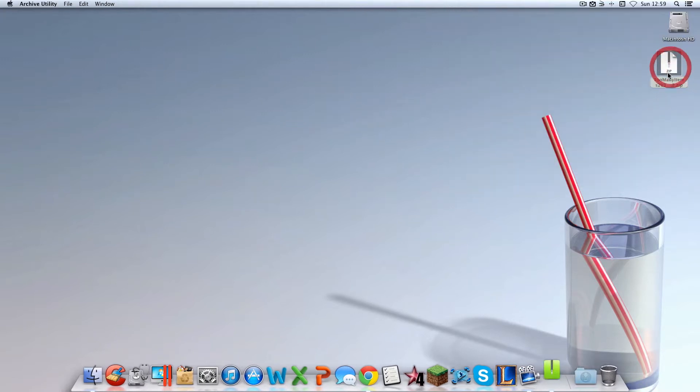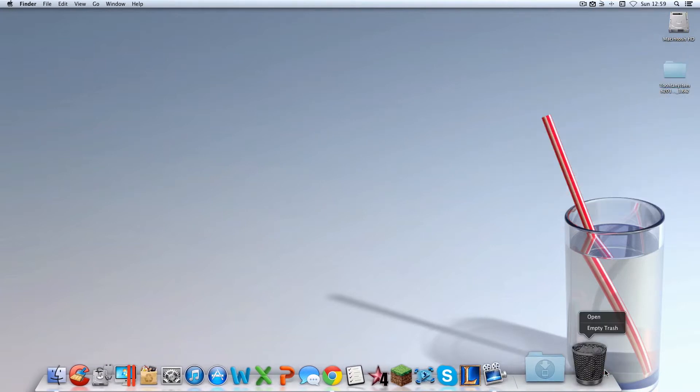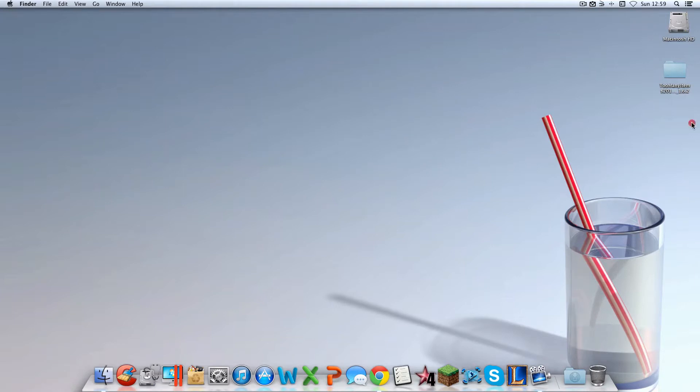You're then going to want to double-click it and open it up. You can delete the zip folder. Now you should have a blue folder that says Too Many Items.